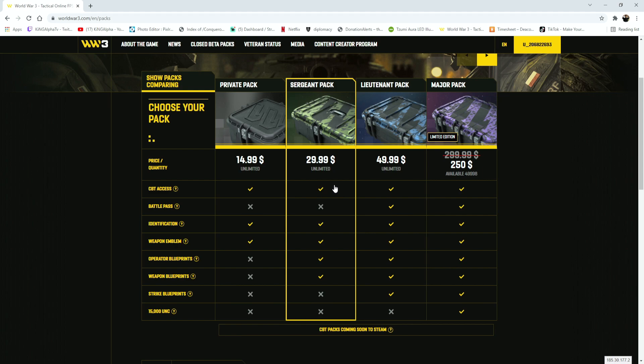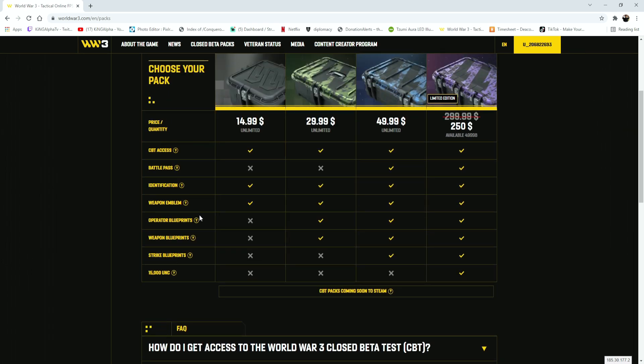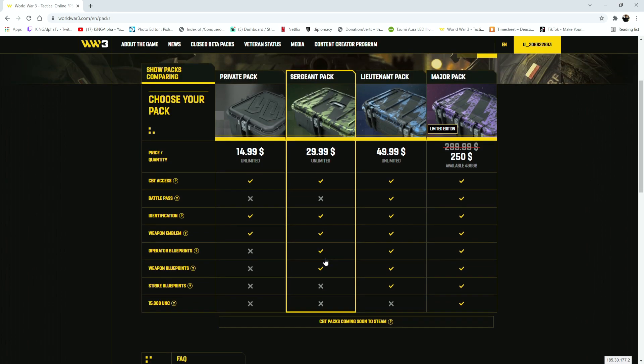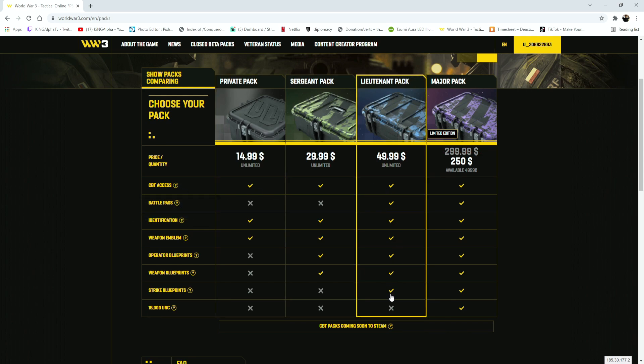Mind you, I believe in the beginning this game did cost like $25 to get into early access. So this is actually not too bad — you do get things, and if you want to see what the blueprints are, I'll show them in a bit. Then you have the lieutenant pack, which is $50. It gets you all the access to the closed beta, you get the battle pass, all the other stuff, and you get strike blueprints as well, but you do not get the 15,000 UNC.